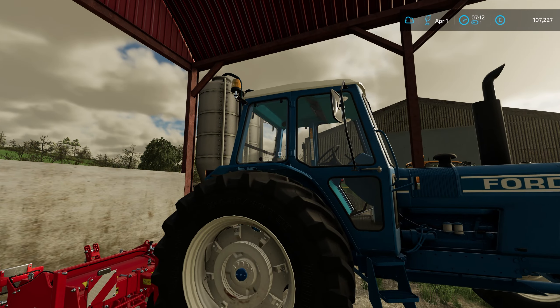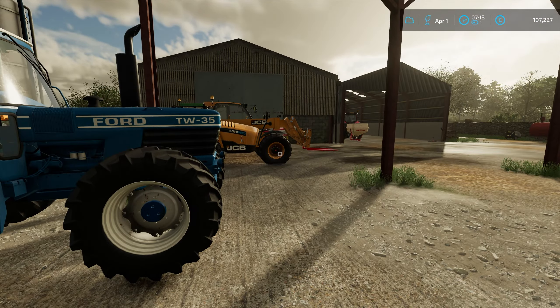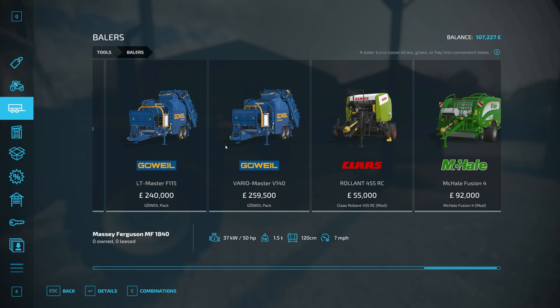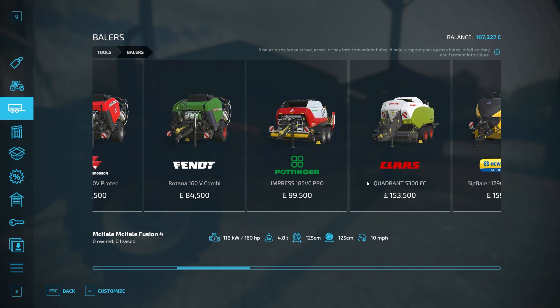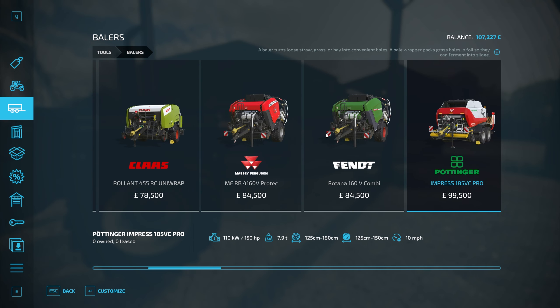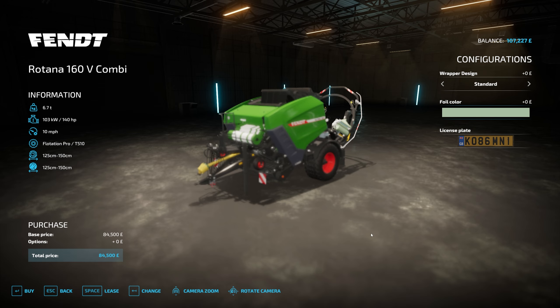The Ford is a great choice. Now we need a baler. Last time we used the Mikhail on 1.25-metre bales; ideally we'd go bigger this time. That leads us to either the Pottinger, the Fendt, or the Massey. I'm inclined to go for 1.4 or 1.5-metre bales, and I think I'll go for the Fendt. Let's get some green wrap — why not?